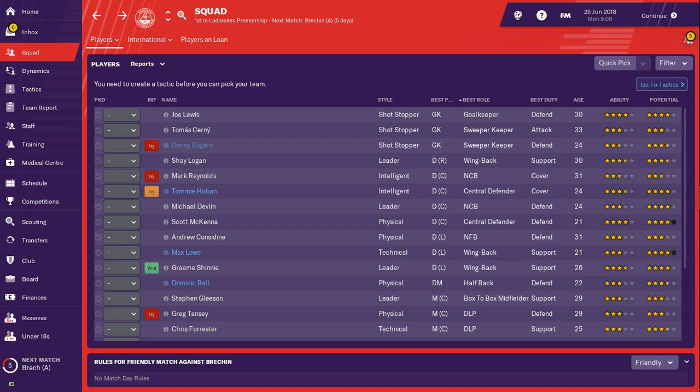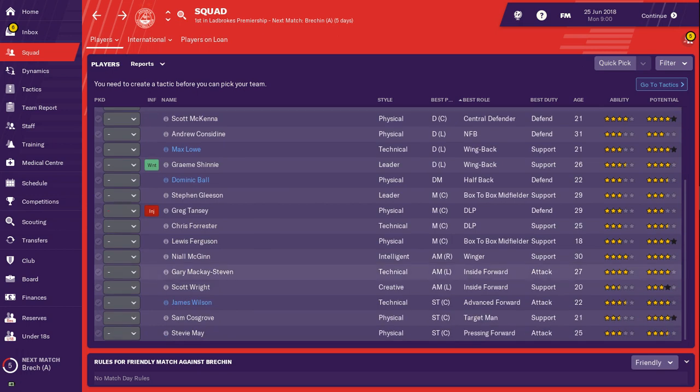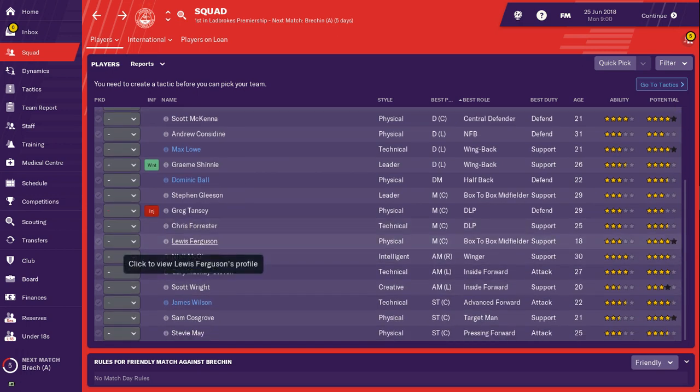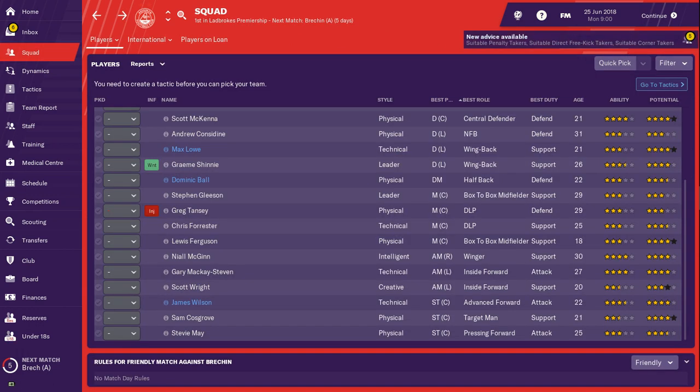There's Dominic Ball, Gleason, Tanzy, and Forrester — all decent players but no one outstanding. We've got Lewis Ferguson, currently rated three-star ability but with five-star potential. This guy could be a future star for Aberdeen, valued at 450k but if you give him regular game time he will be worth a lot more than that — after one season I'd expect him to be valued at over a million. He's 18 years old, already has two caps for the under-21 team, and he's just going to get better and better.